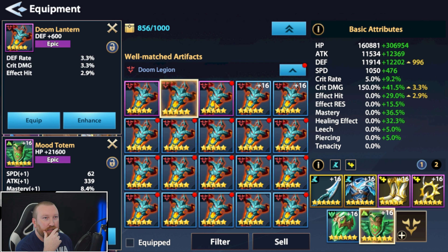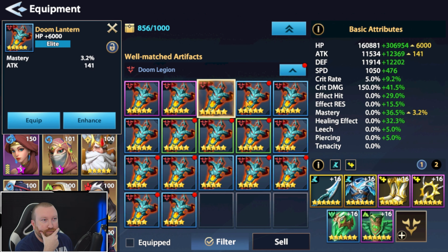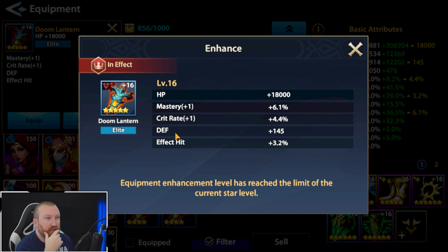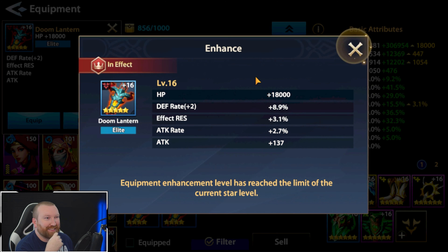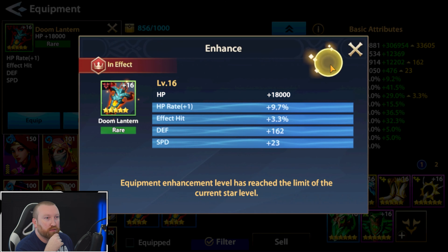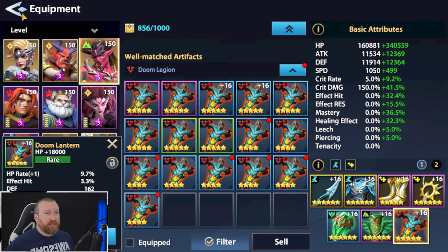I want HP as the main stat here. This one might turn out the best — don't want hit mastery. Effect resistance is pretty solid, but it rolled attack rate. I really wanted an HP roll. Wait — yeah, I like that one. It actually came out pretty good, and the HP is solid because it's about the stars. Okay, he's all set up.